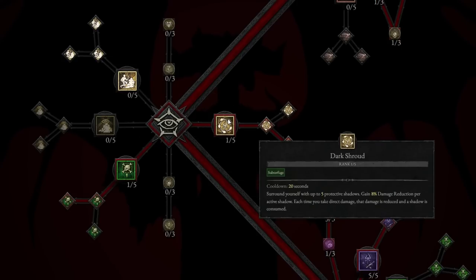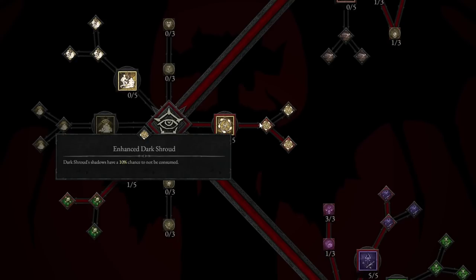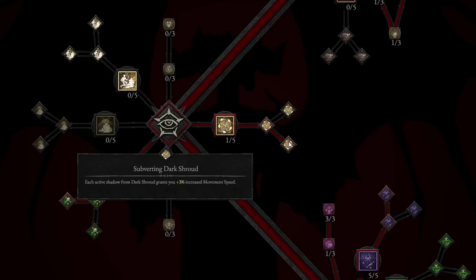On the right side we're going to be taking even more — that's going to be the Dark Shroud. Surround yourself with up to 5 protective shadows, gaining 8% damage reduction per active shadow. Each time you take direct damage, it is reduced and a shadow is consumed. We take Enhanced Dark Shroud, giving each shadow a 10% chance to not be consumed. And then Subverting Dark Shroud, where each active shadow grants plus 3% increased movement speed — so imagine how quickly we are moving without even using any dashes.